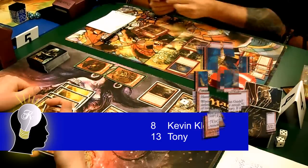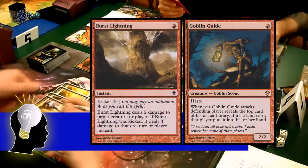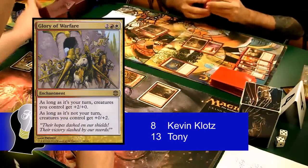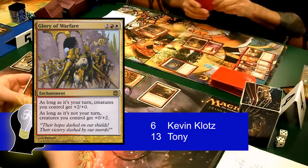Tony cast a Goblin Guide and used a Burst Lightning to kill my Ajani Vengeant. He then swung with his Goblin Guide, revealing a Glory of Warfare on top of my library. I decided to take the 2 damage, and that was the end of his turn.